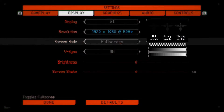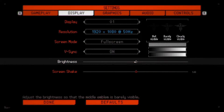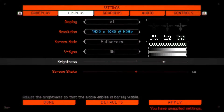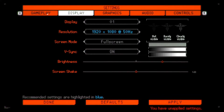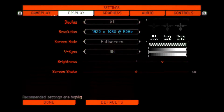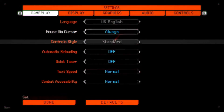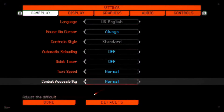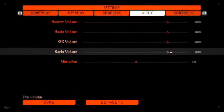We start with the settings — display. Let's add some brightness. Auto load off, quick taser, tech speed. Audio, radio volume. Oh, so this is a controller game, let me grab my gamepad.